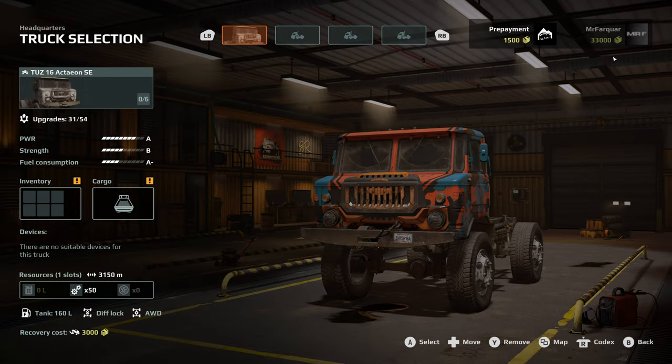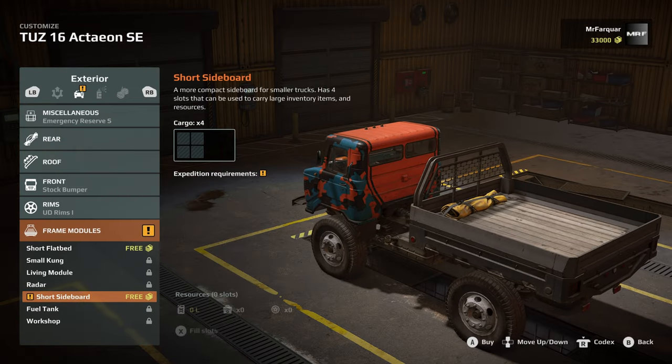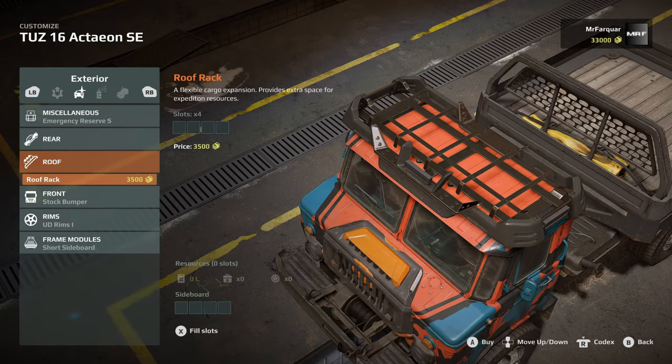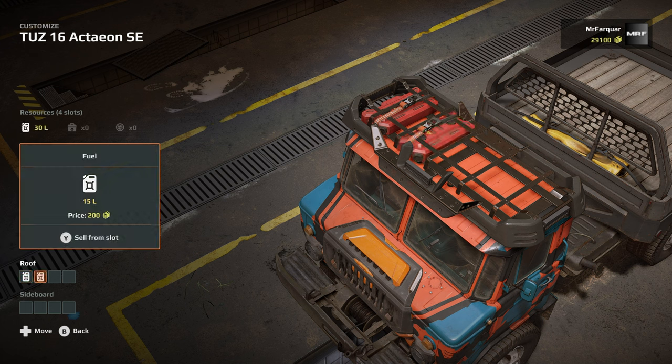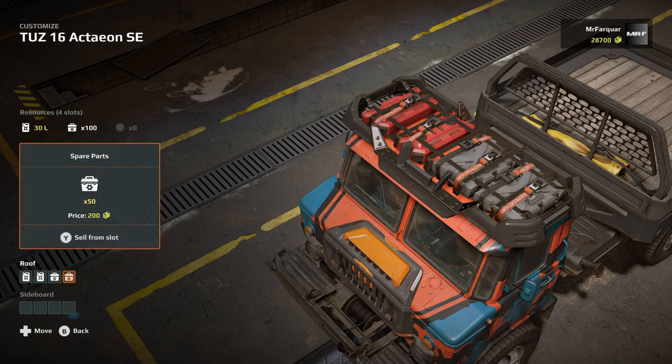Selecting the TUS-16 - it wants us to take the jack. I'm also going to take an anchor, because you just never know. For cargo we need a short flatbed or sidebed, so we'll take that. Here we can also customise our vehicle - on the roof we can install a roof rack. Pressing X to fill it, we can put either fuel or spare parts in there. Going with two fuel and two spare parts, just in case.